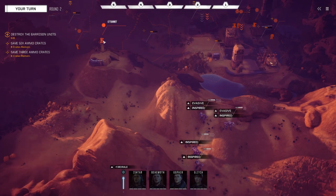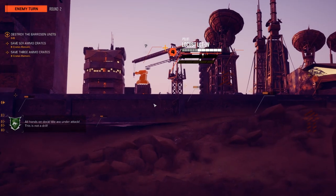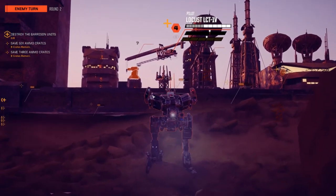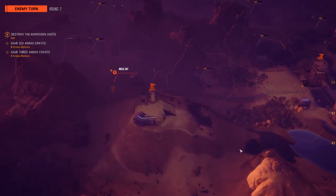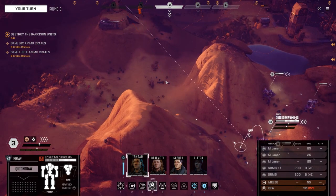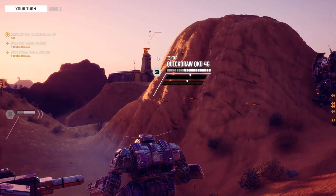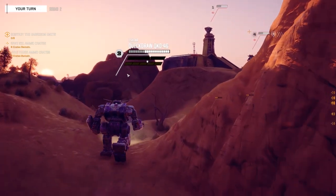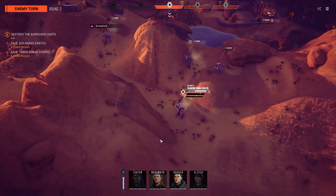On higher difficulties they spawn in other mechs — there's no way I could be where you're at right now without being spotted. As soon as you go up to that ridge, you get spotted. So I played on higher difficulties so some of my commentary will be different. This level was near impossible. It took me 12 hours to beat this. I'm a fan of the method of fail as many times as possible before you succeed — just go in and keep losing until I win.